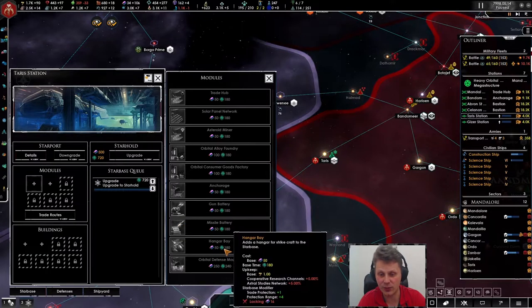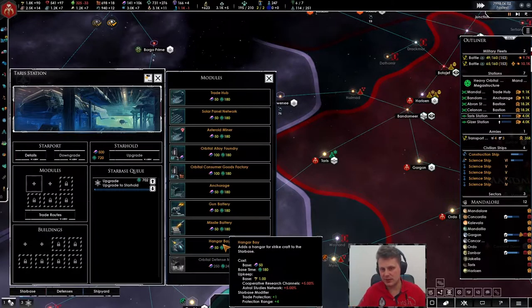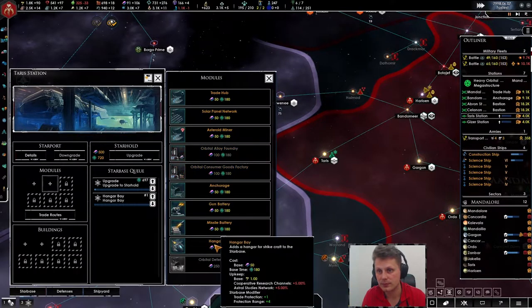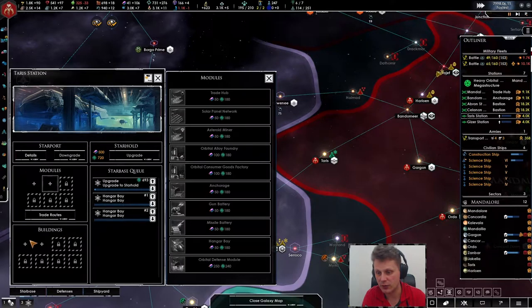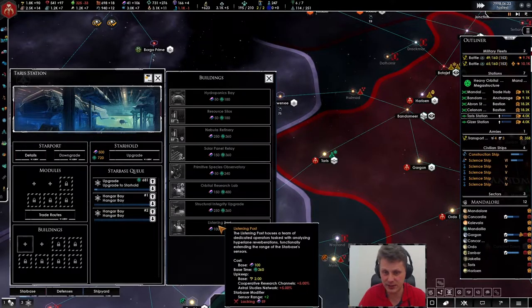With a listening post, and Taurus — since it's quite important that we keep this planet, I really want to keep it. I'm actually considering making it a bastion. Two hangar bays and we'll get the orbital research lab as well as the listening post perhaps.